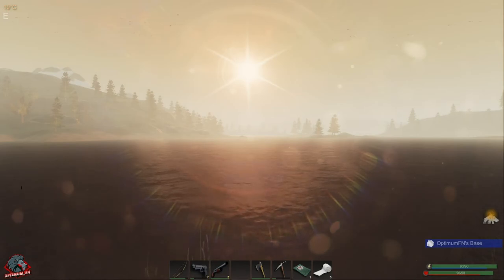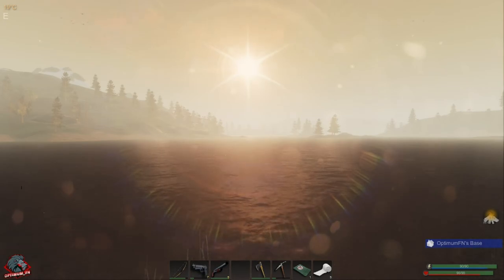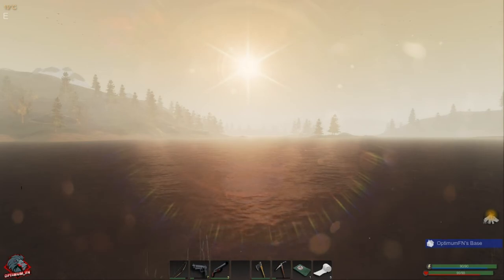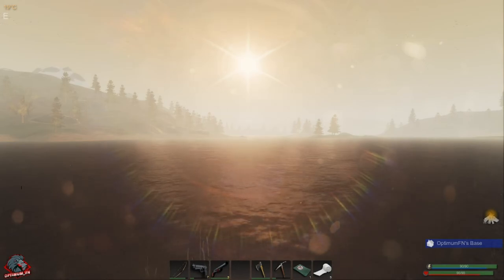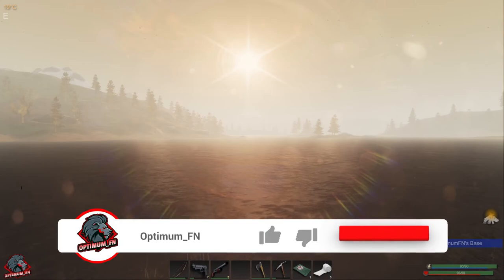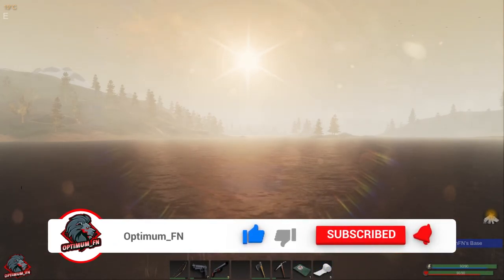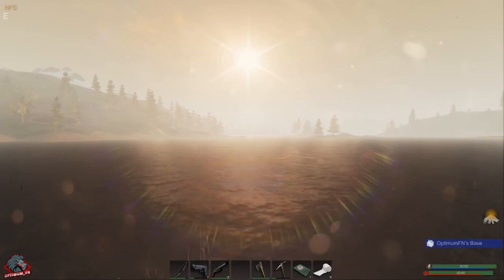What's up survivalists, Optimum FN here. Thanks for hanging out with me today and welcome back to Subsistence. We're back here with season one, episode five. Last episode we started base building and dropped the BCU. If you guys missed that episode I'll link a card up in the top corner. This is your first time visiting the channel, consider subscribing. We are on the road to a thousand subscribers — make sure to hit that like button.